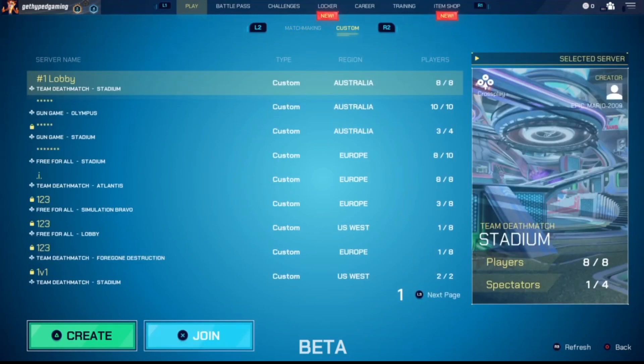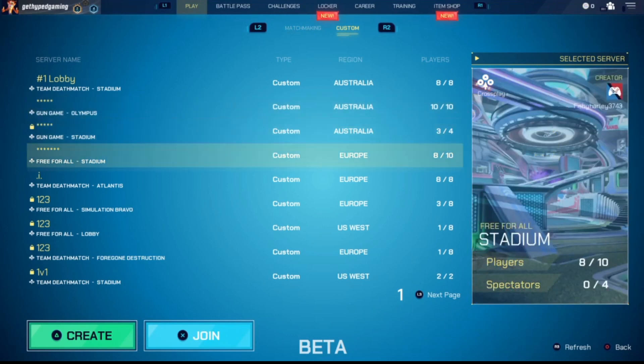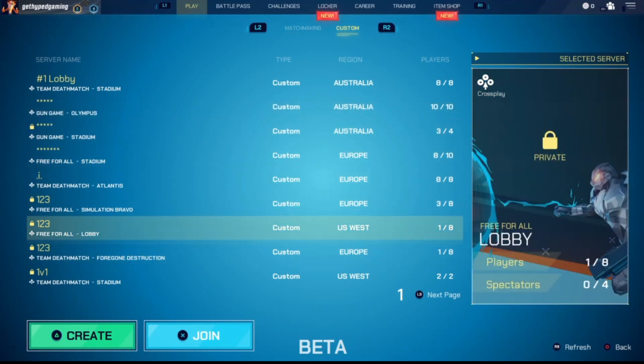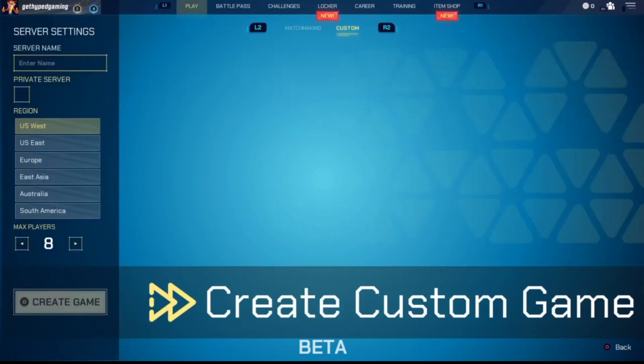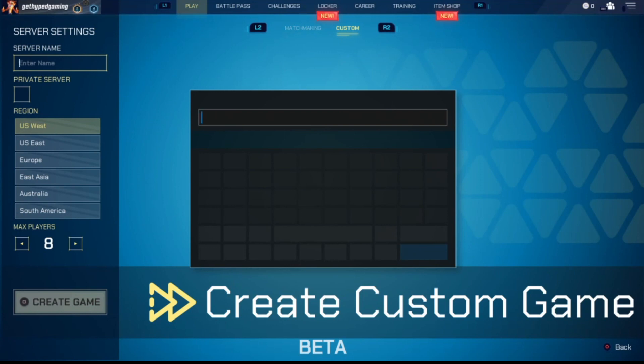If we hit R2 it's going to bring us to a Custom Game mode. Once we're on the Custom Game mode you'll see all the different server names that people have created. If you want to create your own to play with your friends, we're just going to hit Triangle to hit Create — which you'll see in the bottom left corner — and then you're just going to enter your server name, which could be anything.